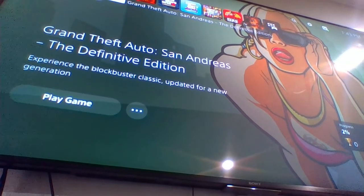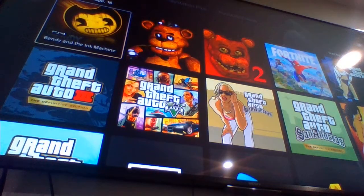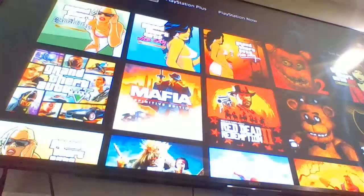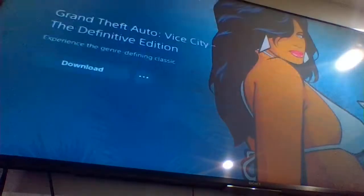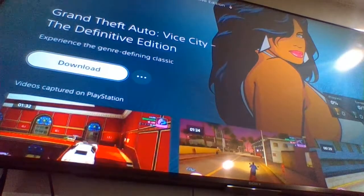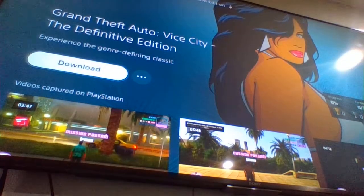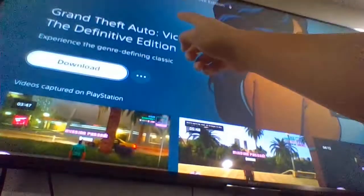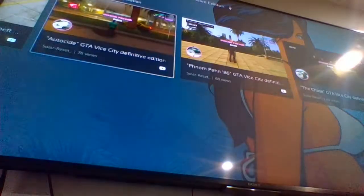As you can see on the screen — sorry for the lack of quality — go all the way to the game library, press that, go up to your collection, and then if you go through the Definitive Edition you can find that the PS4 edition is actually available to download. Right there on the TV it says PS4, so this has got to be the PS4 edition.